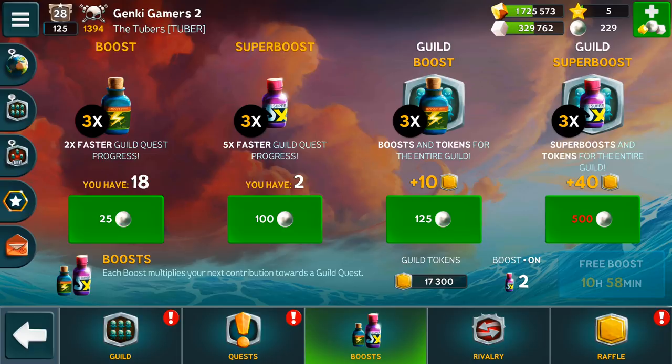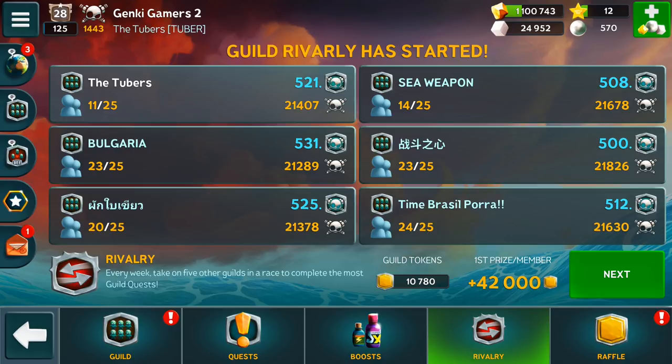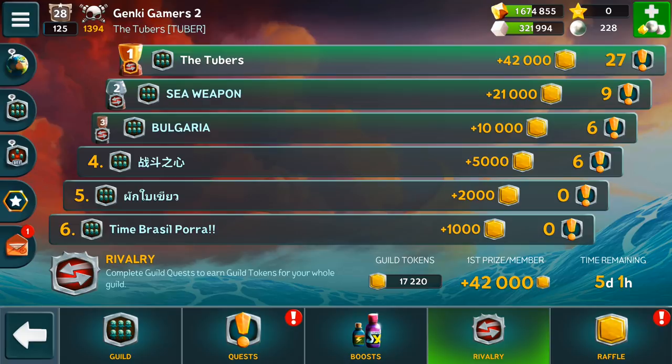Next up is Guild Rivalries. Here you will see a group of randomly selected guilds that your guild will compete against. The guild that completes the most quests at the end of the guild season will earn bonus guild tokens. You can see when the guild season ends on the bottom right. This is a great way for you and your guild members to earn a ton of tokens, so try your best to be number one.